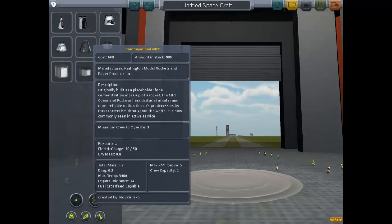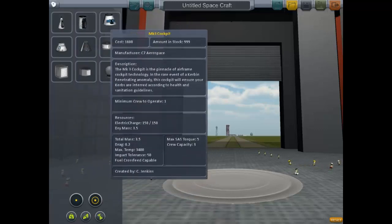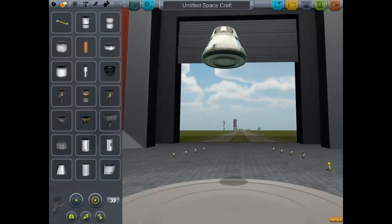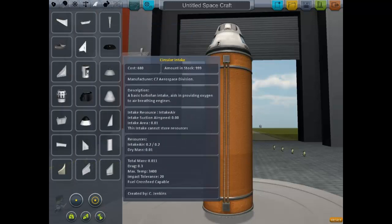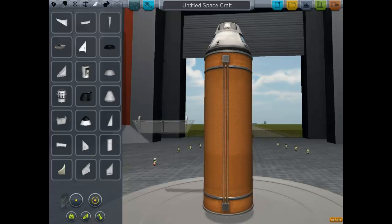First we're going to want to pick a pod or command module - basically the cockpit of where we're going to be playing. Left click it and you can move it around, left click to place back. E lets you rotate it into different orientations, Q does the same thing in the opposite direction, and W, A, S, D can basically move it around.